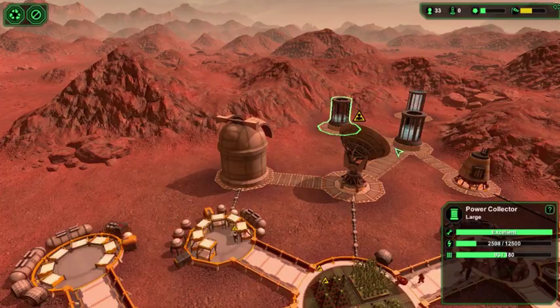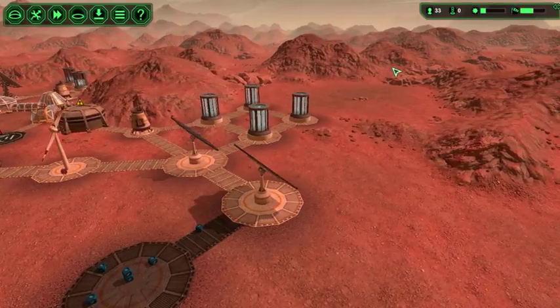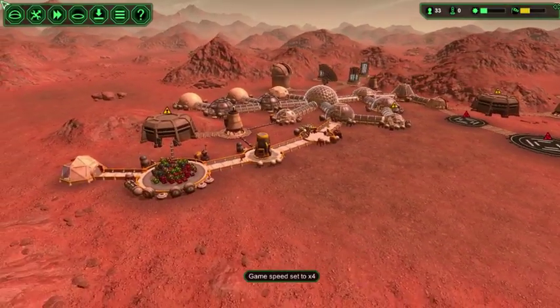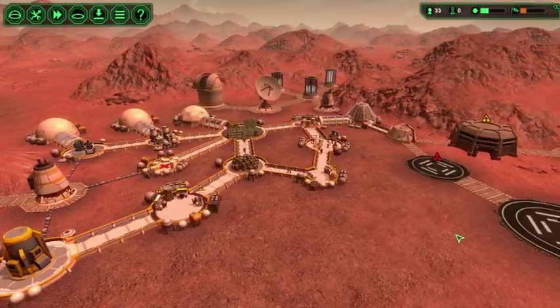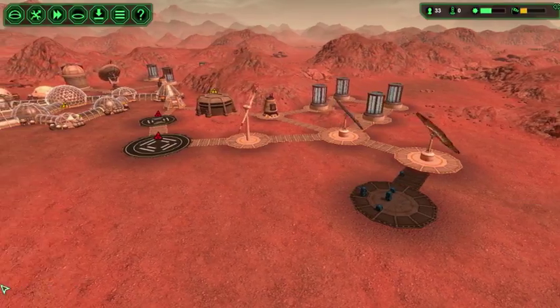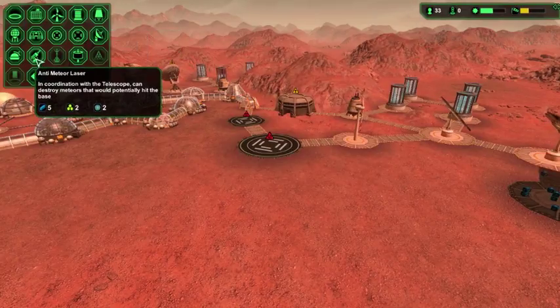How are we doing on power? I'm not surprised these are running out because the only thing we really have powering them is two of them. So let's speed up time and get this recorded. Last time we built an extra mine and we got that power grid. We got this solar panel that's about to go up in one more. Once that is up, I'll build a couple more power collectors — I'm going to be calling them capacitors from now on — because I'm going to be building the laser.